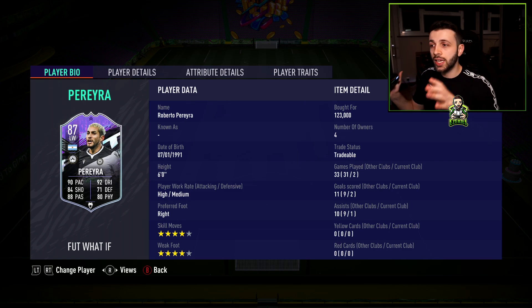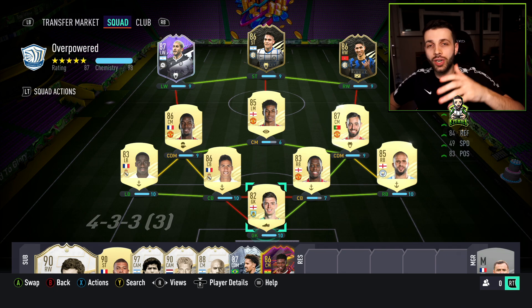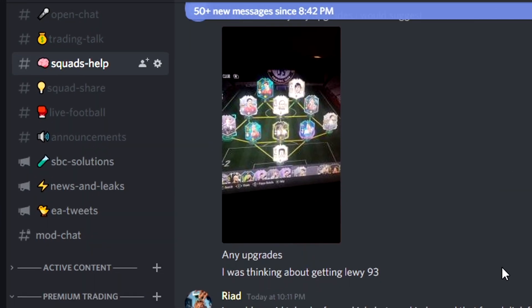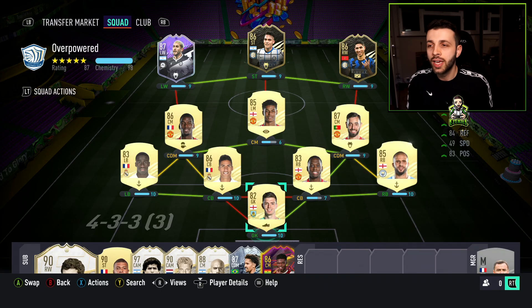The good thing about Pereira is that if you sit on this card and use the team for a week or two, people might start buying into him when they realise how good he is and that he might get upgraded to an 89 — so he could be a little investment. Before we get into the gameplay, if you enjoy these squad builders, drop a like and check out my Discord. Over 15,000 people are in there sharing squad ideas especially for weekend league, and there are loads of trading tips if you want to make coins.